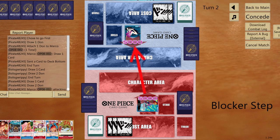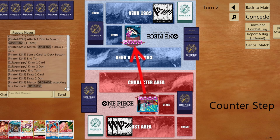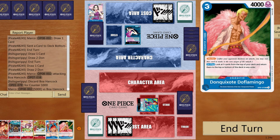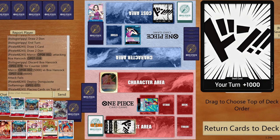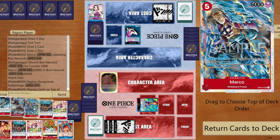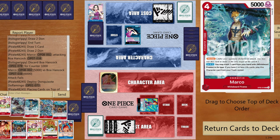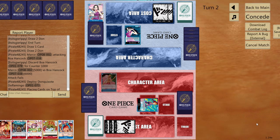Let's see if opponent gives out a card from hand, then I'll deploy Doffy to sort the top five cards of my deck. Looking at the sorted cards — 3, 4, 5 DON!! I can't play Marco yet, so wait one turn. At 6 and 7 DON!! we'll play around that. End turn.